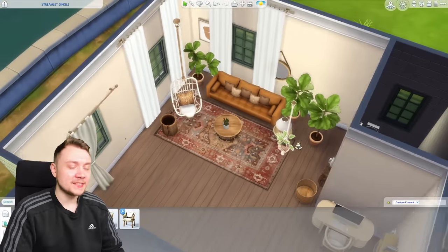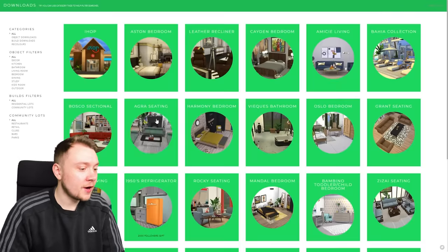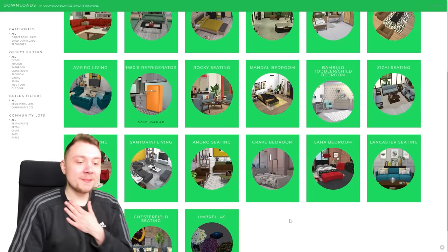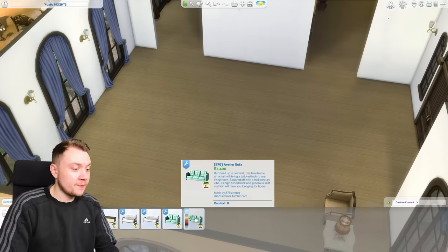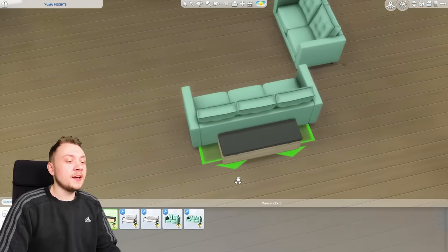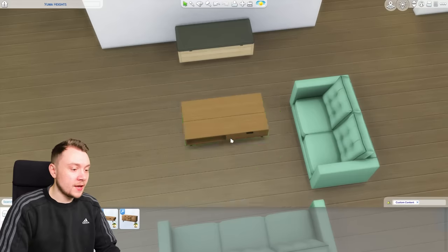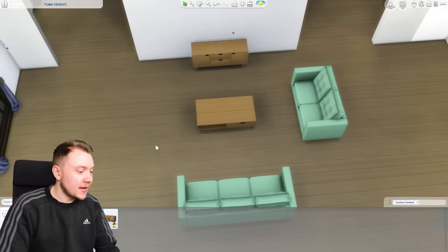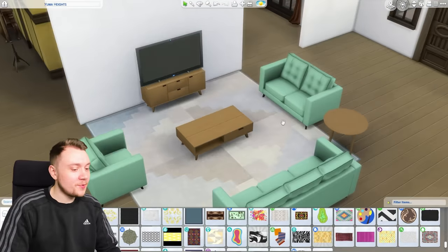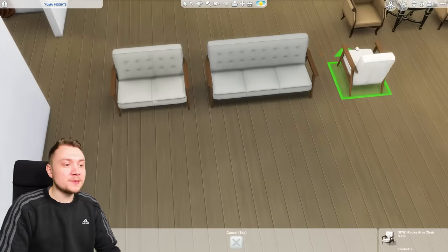The next creator is simply called 876 Simmer. On their download page there are loads of sets, with a handy search filter. Most of this creator's stuff is living room focused, which is nice - it's good to find someone who specializes in one specific area so you know what you're getting. This is called the Aviero set, which almost reminds me of Paralives - very simple and easy to decorate with.